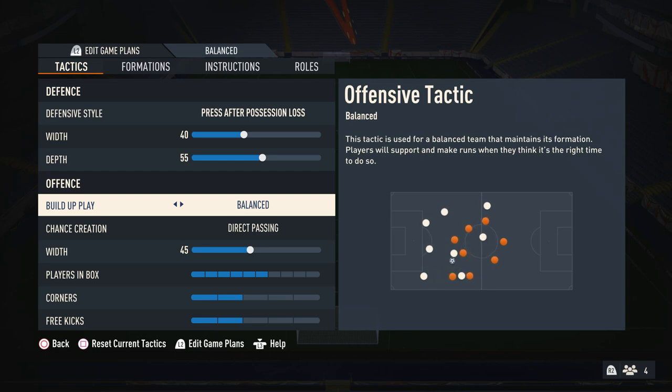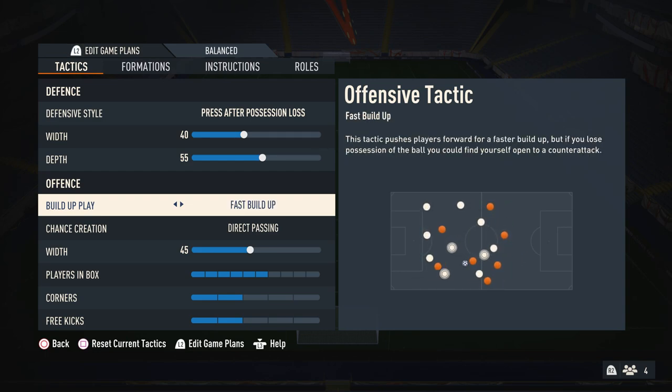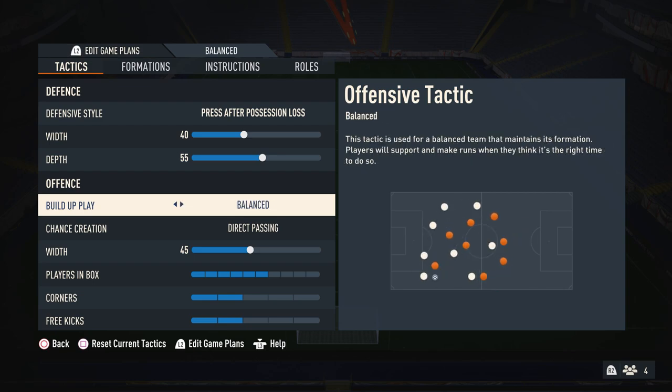For offense, I like to have balanced on build-up play. A lot of people like to use fast build-up, but I don't believe in it — I think it's way too predictable if you're a decent player, and when it's not working for you, you're going to have a horrible game. I like to use balanced because you can switch up whether you move the ball quicker or slower. By using balanced, you seem to have more control, which I think is better even in a formation like this.